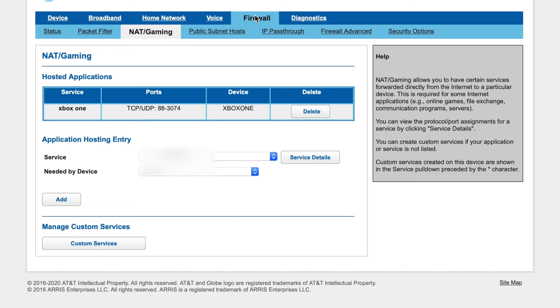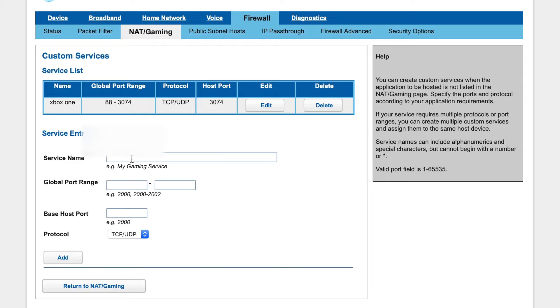From there, you'll want to go to Firewall, NAT/Gaming, then Custom Services down at the bottom.